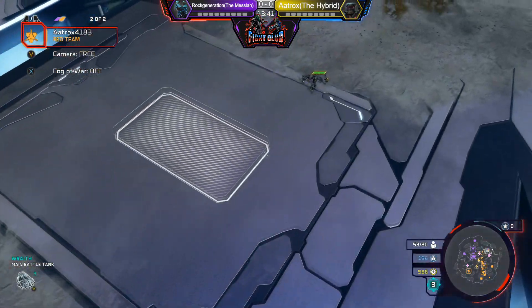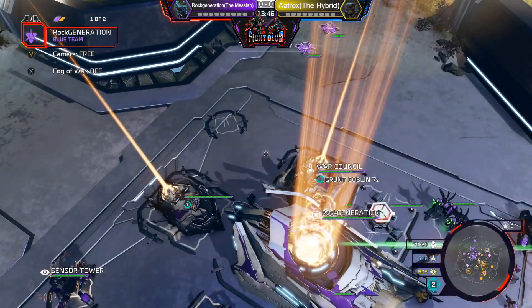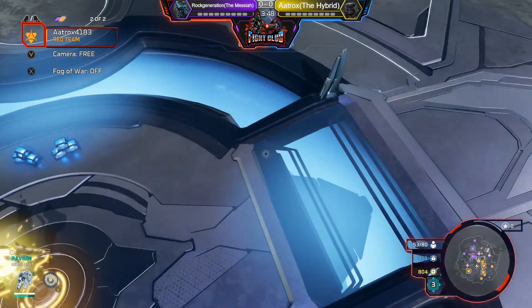Atrox showing why he is one of the best players in the game right now, fighting off the might of the Yap Yap. I assume Rock Gen is going to try to build a shield on this base, otherwise he will die to the Lich.